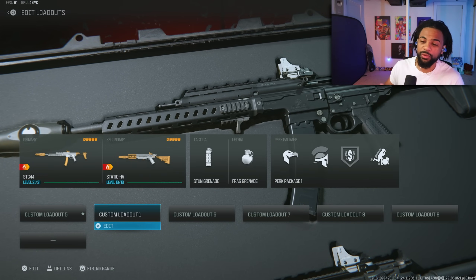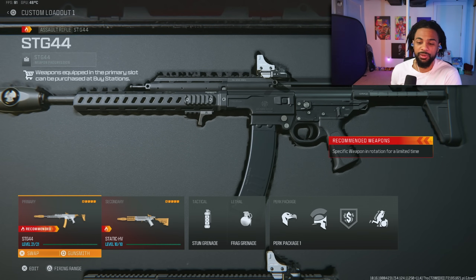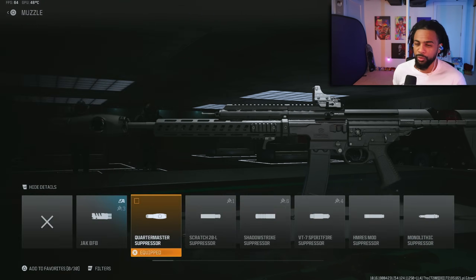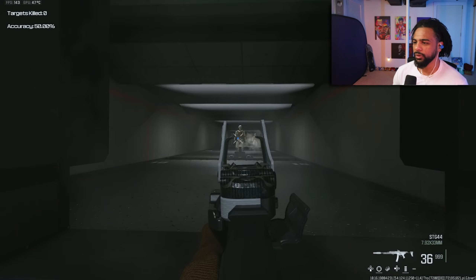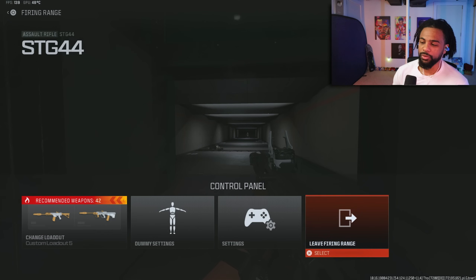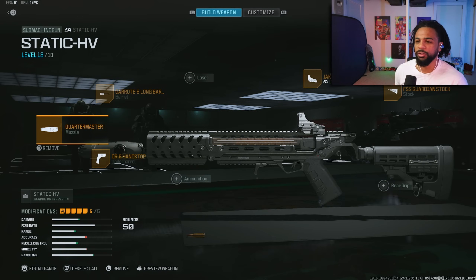Before I let you go, I know there are a ton of Kar98 users so I wanted to give you two brand new sniper supports that have some of the best time to kill. First we have the STG. From 0 to 36 meters this thing is extremely fast with time to kill, the recoil is very easy to use, and mobility is pretty quick — you won't have any problems running this as a sniper support.